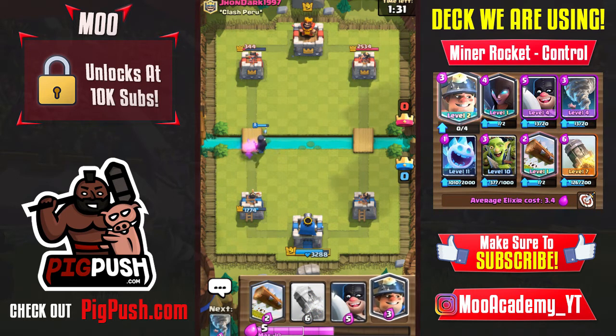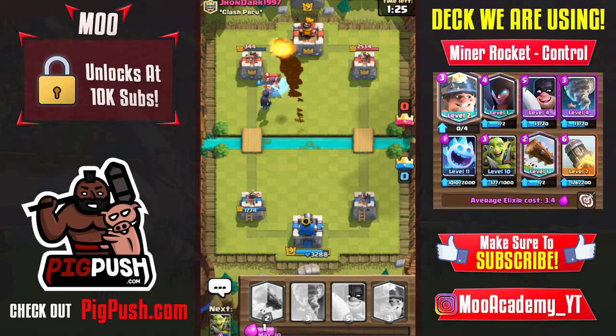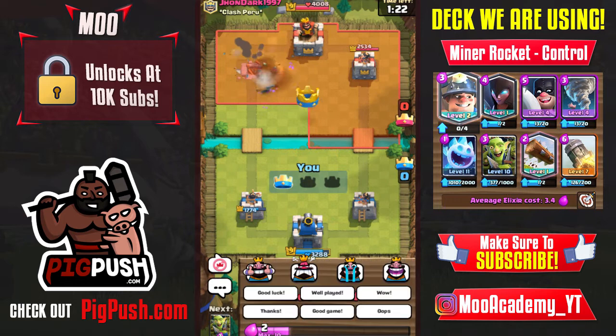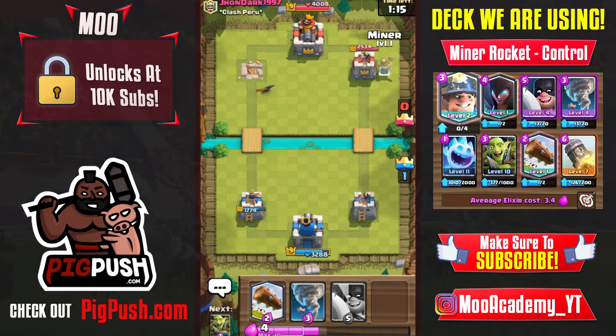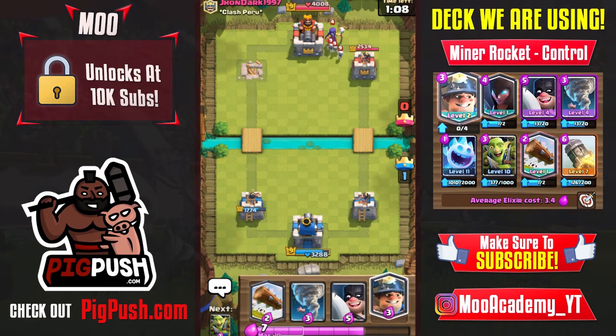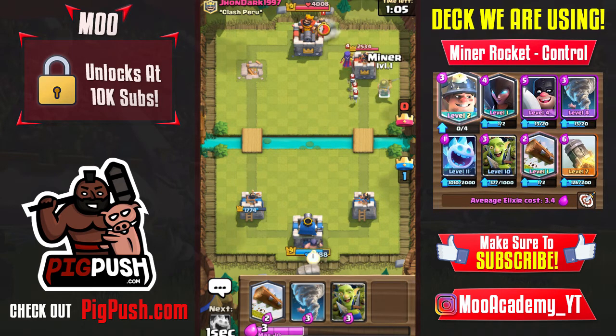We'll go night witch and maybe miner here — actually let's rocket the tower. One tower down. Rocket for executioner is a very good trade. Now for the miner placement: place it in that corner tile when you have one tower down so the king cannot hit it.